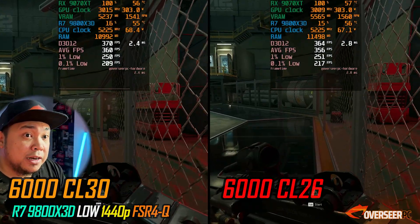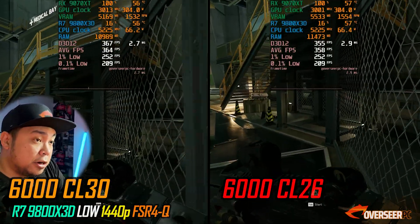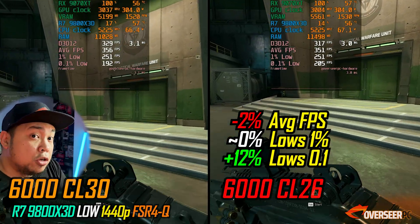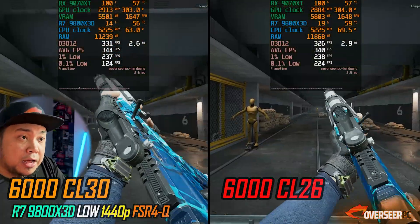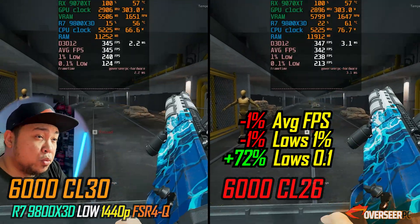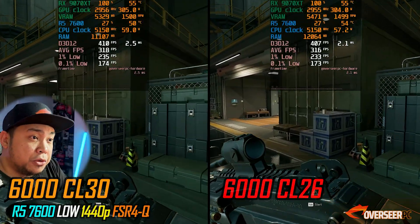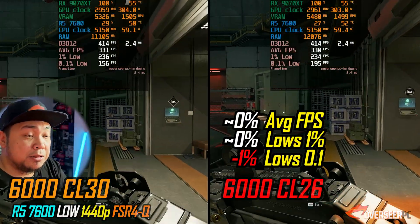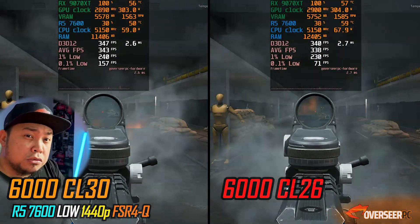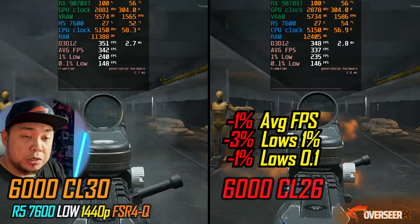Moving to Delta Force — another game demanding a lot of FPS — at 1440p low settings with FSR 4. With the 9800X3D we're only gaining on the 0.1% lows. On the firing benchmark, it's pretty close — the only difference is the 0.1% lows. Moving to the Ryzen 7600, it's not much difference — more or less the same. On the firing benchmark, we actually lost a little on the lows.